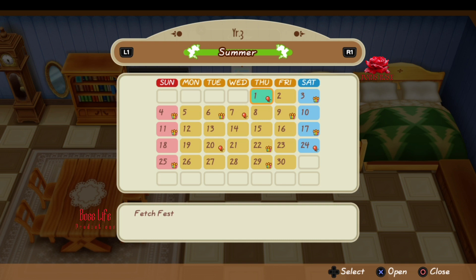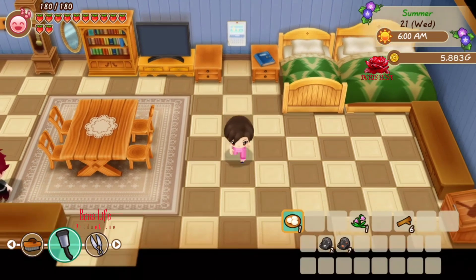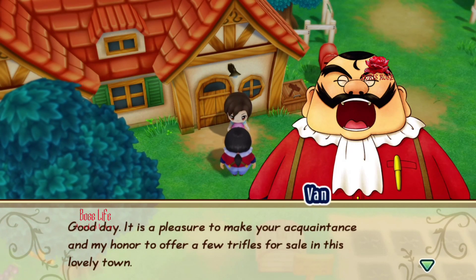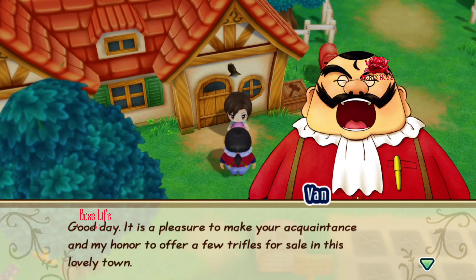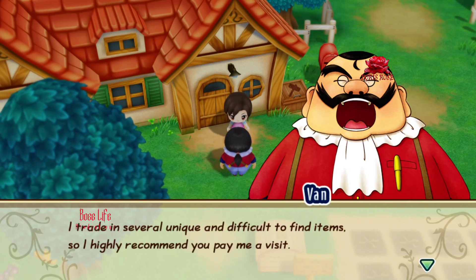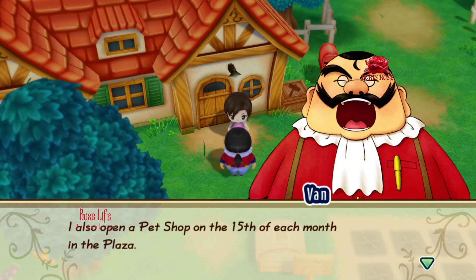After you give her 30 gifts, the next morning Van is going to pay you a visit, which means you've unlocked gold and the pets. He's going to tell you that every Wednesday he sets up a shop in the inn in the town, and on the 15th of each season he will set up a shop in the Rose Plaza — only if there's not a festival scheduled for that day.